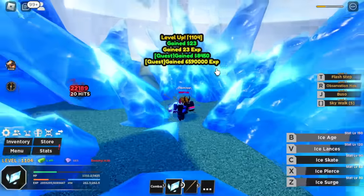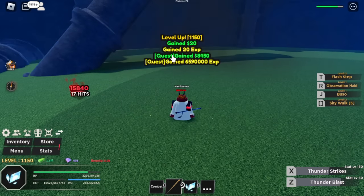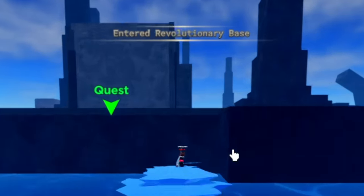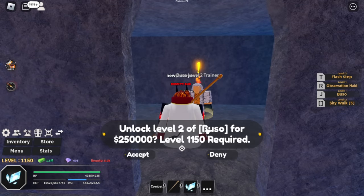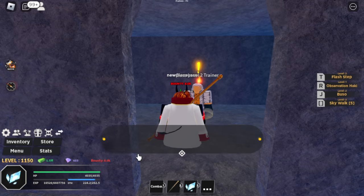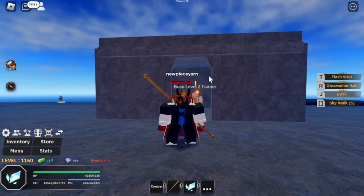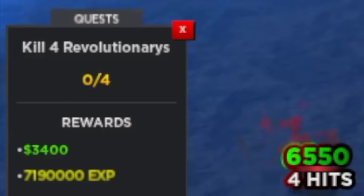Back to grinding — you're going to level up 50 times here. After that, next island is called the Revolutionary Base. You can buy the level 2 Buso here for 250,000 bellies, and the level requirement is 1,150. Exact level we're in. Looks better. Next target: Revolutionaries.